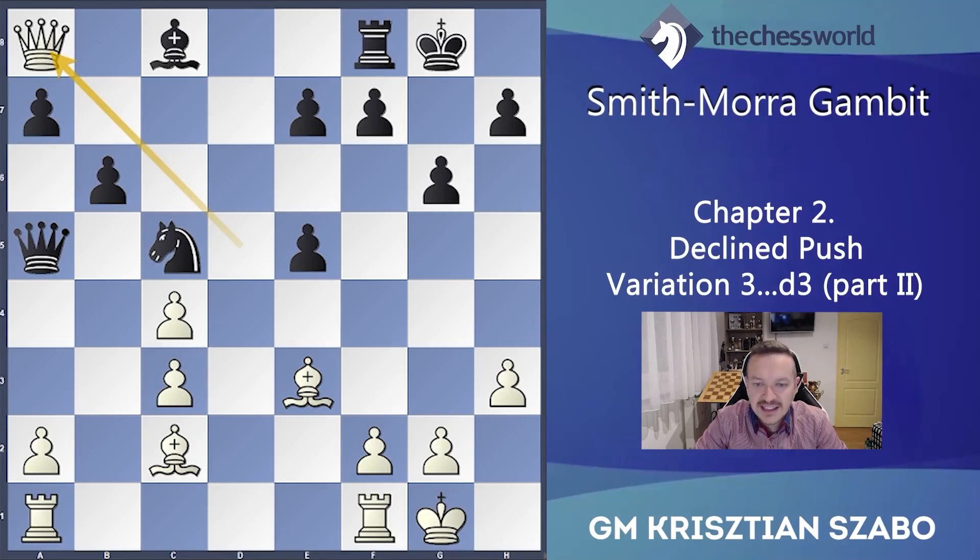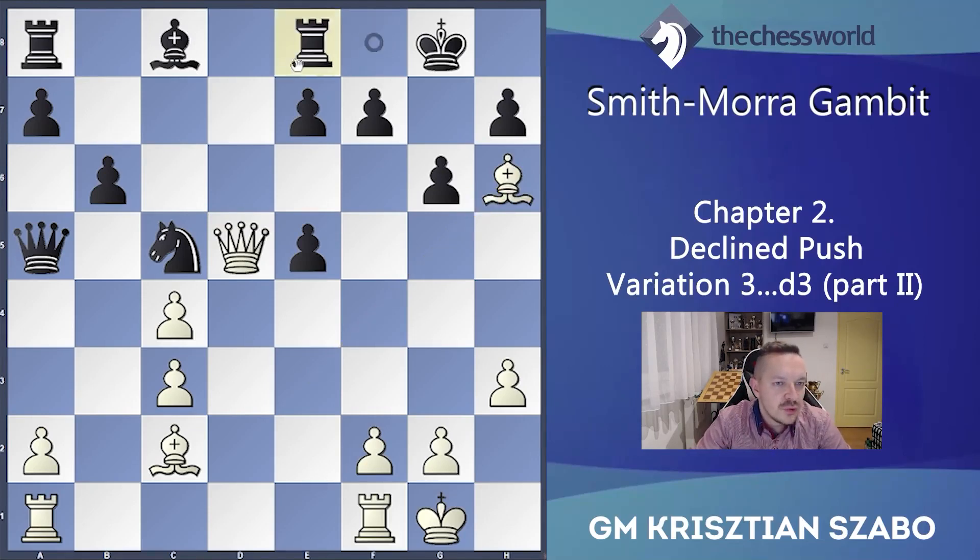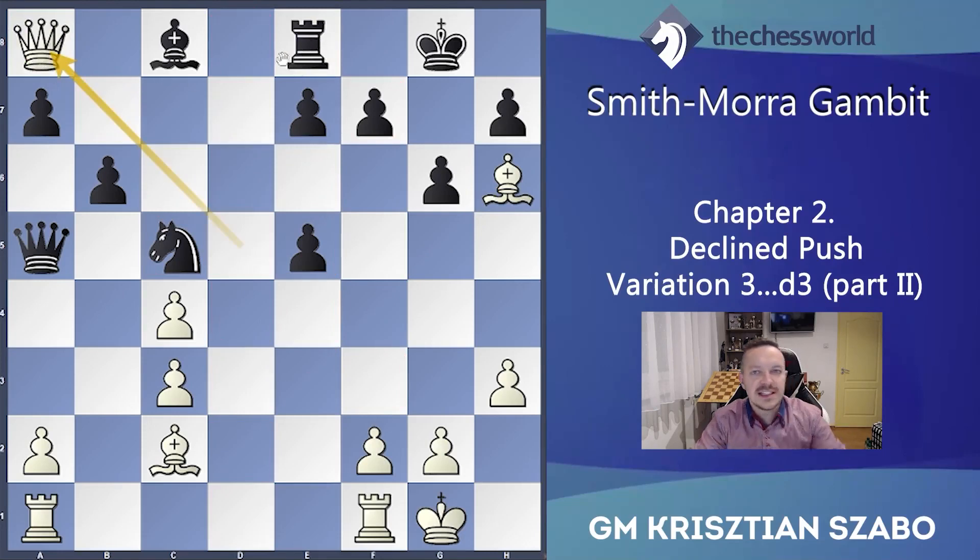After b6, Qxa8 is not working — which is the most tempting at first sight — because Bb7 and suddenly the queen is trapped and black is winning. So here we need a very important intermediate move: Bh6! White wins material because the rook has to move, and if for example Re8 then we take on a8 and the rook is hanging on e8. So he can't trap the queen with Bb7 — that's the general point.